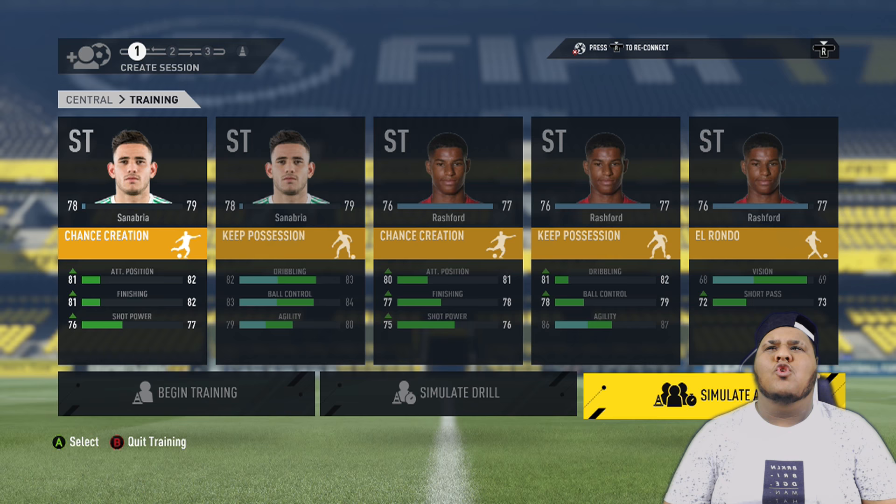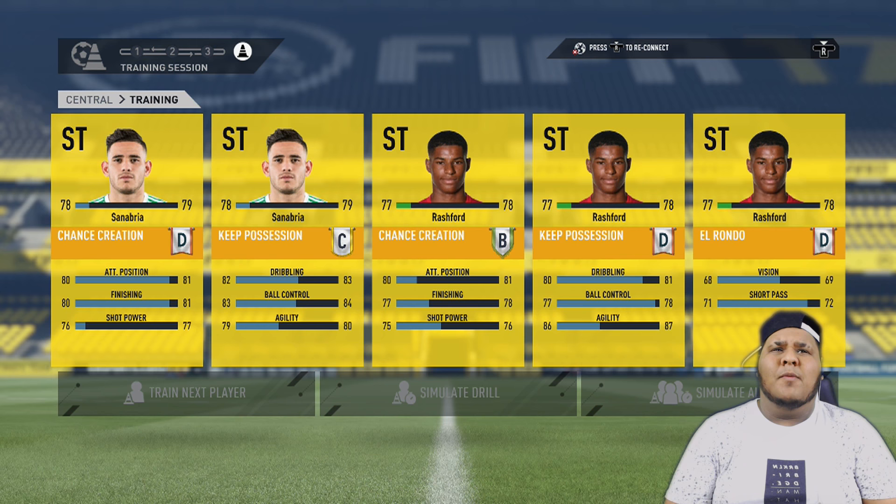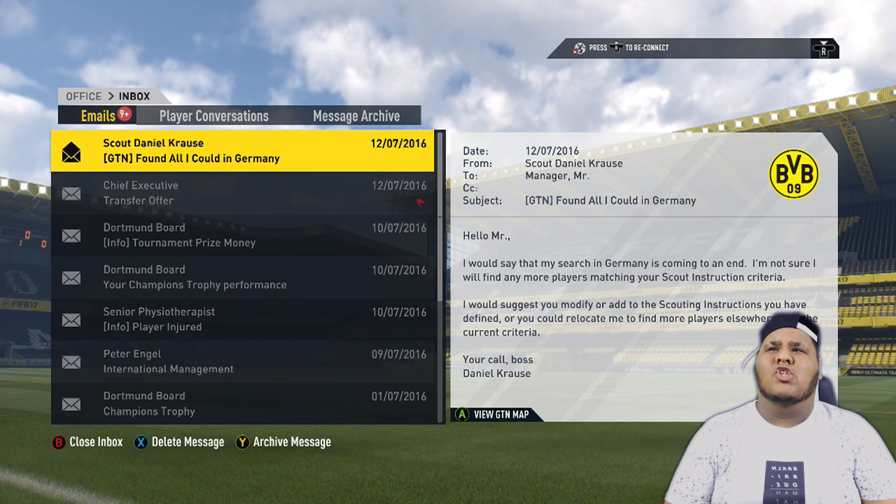Once again, we're going to go ahead and do training. Sanabria's on 78, Rashford's on 77 — and all of a sudden, Rashford is now a 77 overall player. You can keep him there if you want to keep growing Rashford, but if not, bring in a new player, take out Rashford for all three drills, move it to Sanabria, and then bring in the new player and have two drills with the new player.